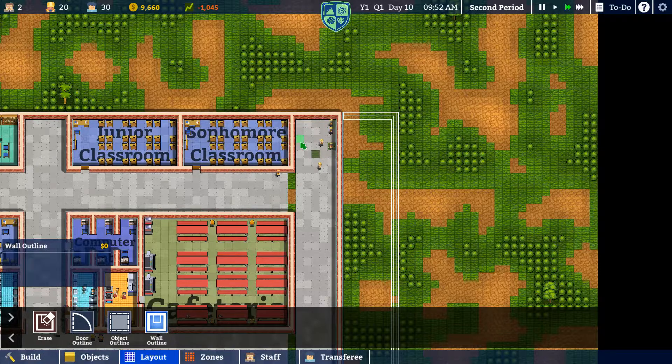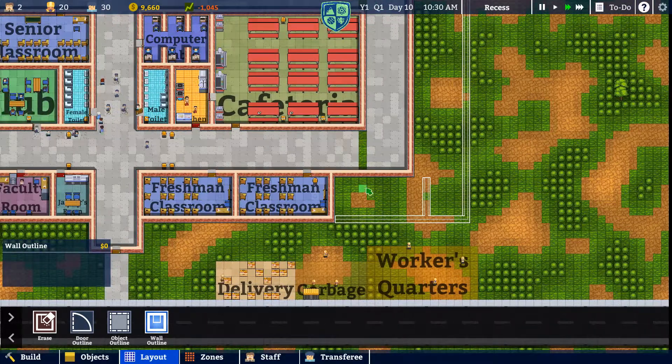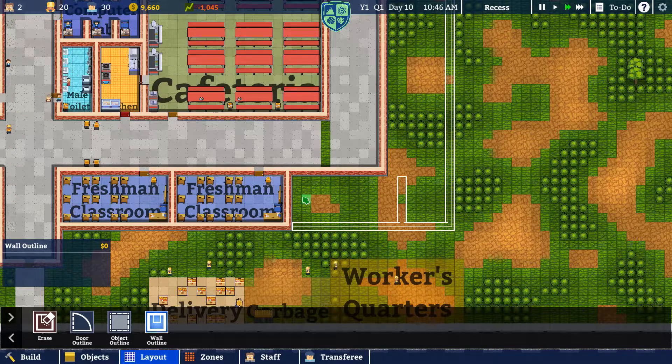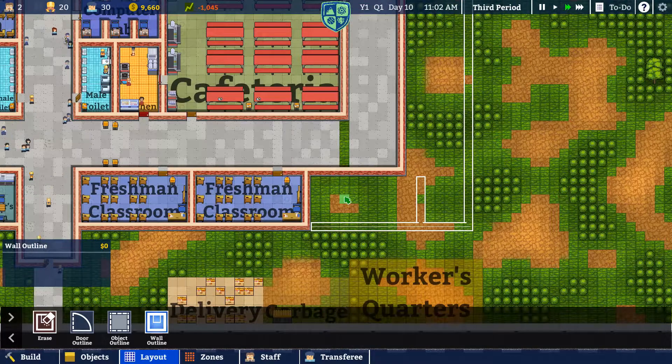How wide is this classroom? 13. And how wide is this? 12. Are you kidding me? That's a little bit annoying. It means we can add like another sophomore classroom in here, but it's just going to be slightly smaller. Then how wide is this bit? 16. So I could just split the freshman classrooms up into an extra one. That might be doable actually, but would we be able to do it over the course of a day? Probably not.